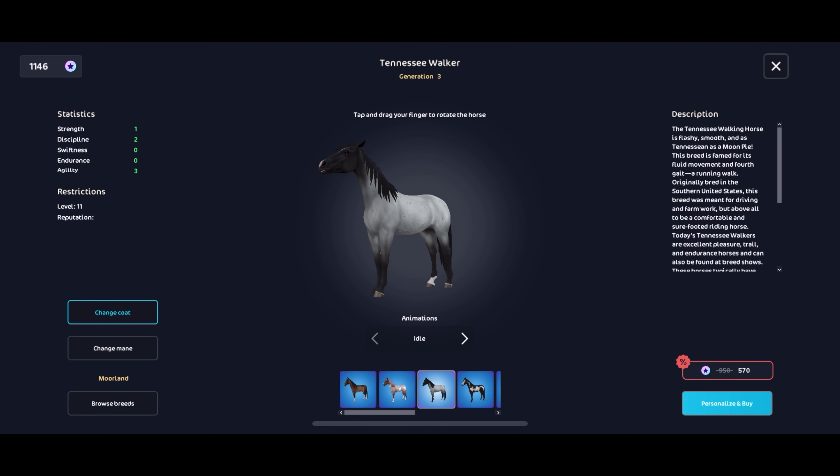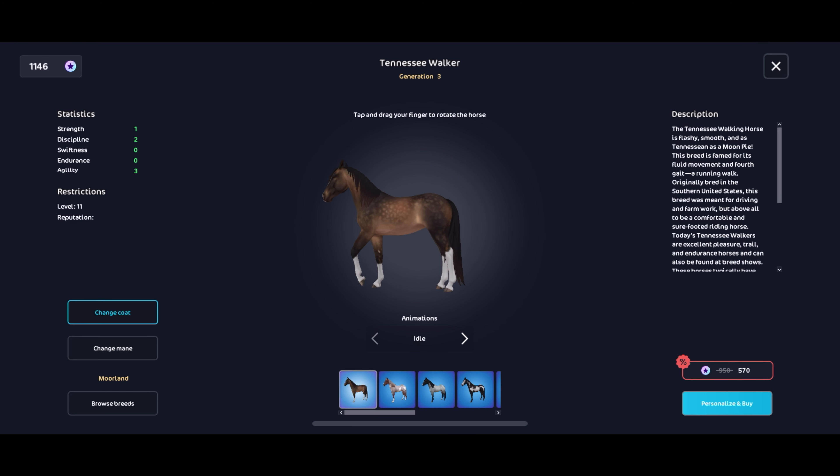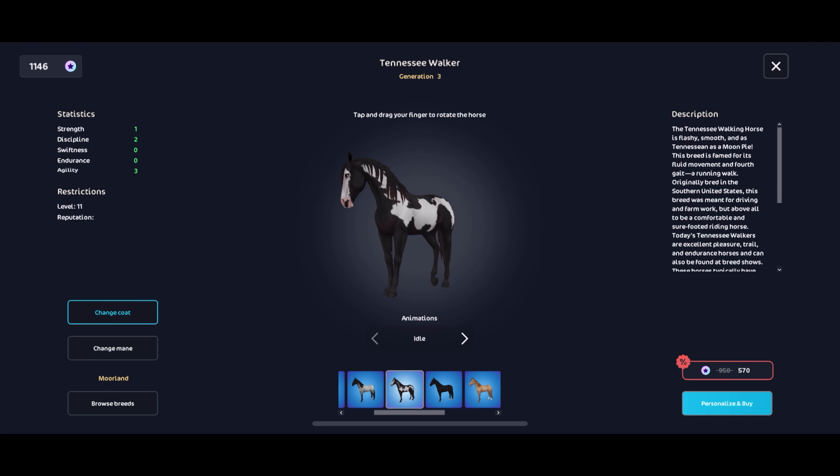There's such a huge difference between early Gen 3 and current Gen 3 horses, and thank goodness for that, because you have these beautiful Gen 3 Tennessee Walkers. When I first got this game I thought I'm probably never going to get a Tennessee Walker — not for me. But the more I've looked at them in game the more I have liked them and they've really grown on me. They're just such a plain ordinary looking horse in terms of their shape — just horse.